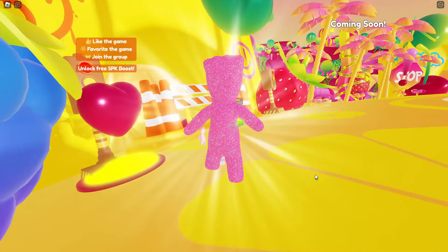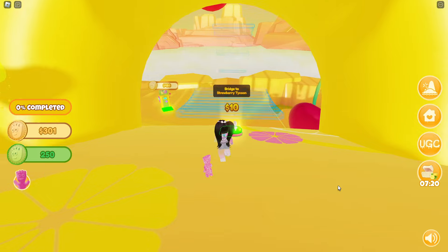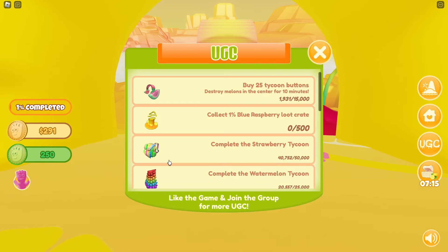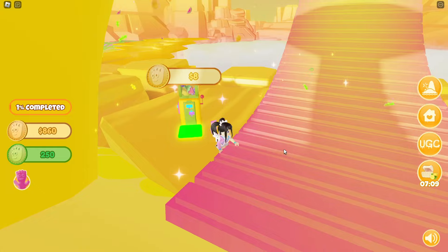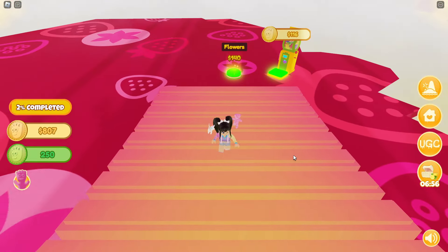We now have a Sour Patch Candy Pal, which is going to help us in game. Now let's get started on the strawberry tycoon. We need to complete the strawberry tycoon for the backpack, but we also need to unlock these buttons to get those watermelon headphones. So let's get started.